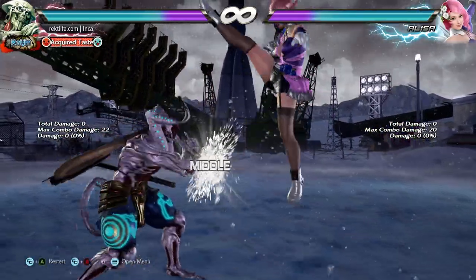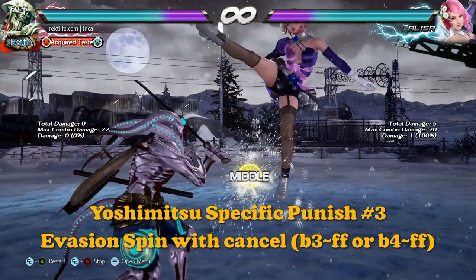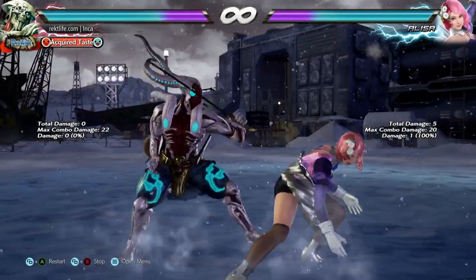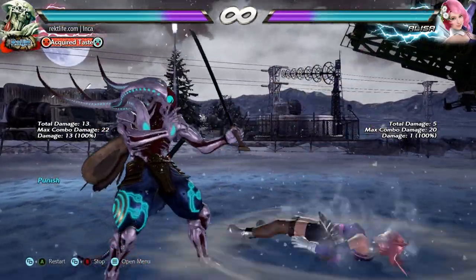You can use Yoshimitsu's evasion spins, which cost minimal HP, to gain access to a full launch punish. All you have to do is the forward forward recovery cancel during the move and you have access to any i-15 launcher.